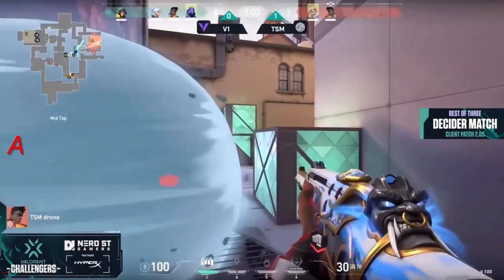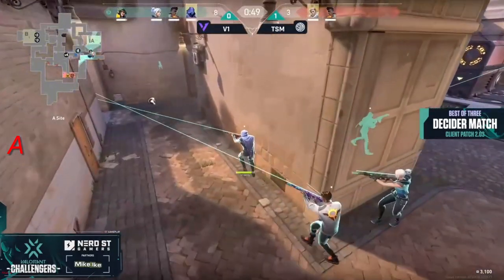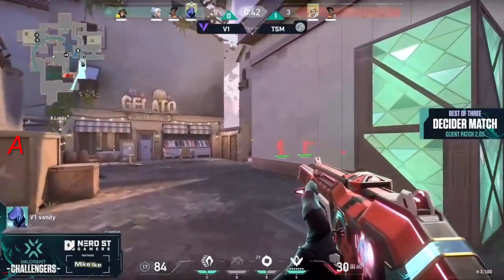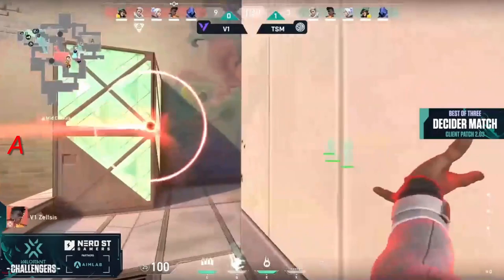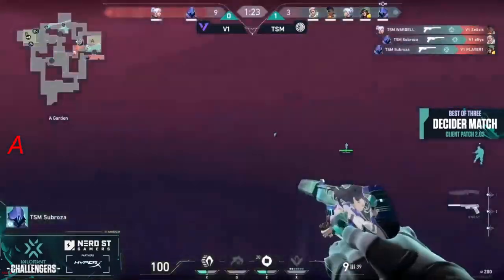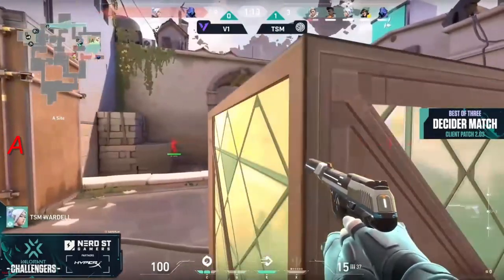V1 already has a nice lead building and they throw a wrench in things for TSM, who are not used to feeling that type of defensive aggression over at middle and B link. That's the first time V1's really gone for something like that — they chose just the perfect timing. They forfeit the spike back to TSM just so they can gather up as a unit of four and dog-pack their way in. An absolutely perfect performance from V1, certainly threatening a third map. Paranoia and a curveball — wardell on the way out — a kiss to zelsis to find the kill, and sub rosa tops it off with two more.